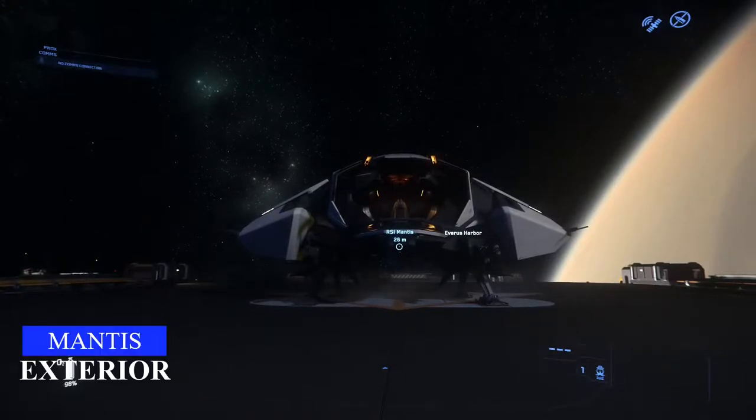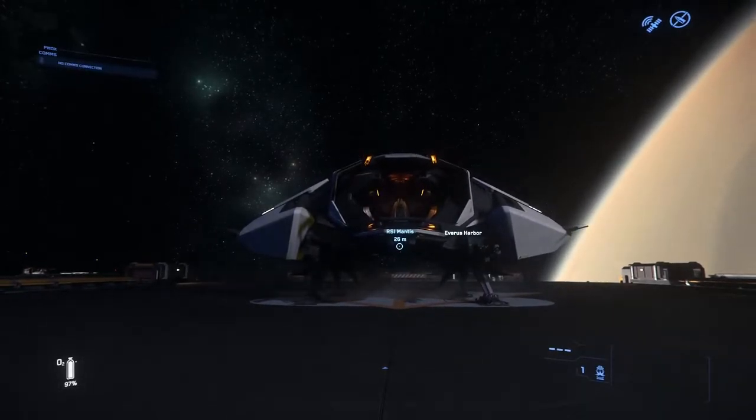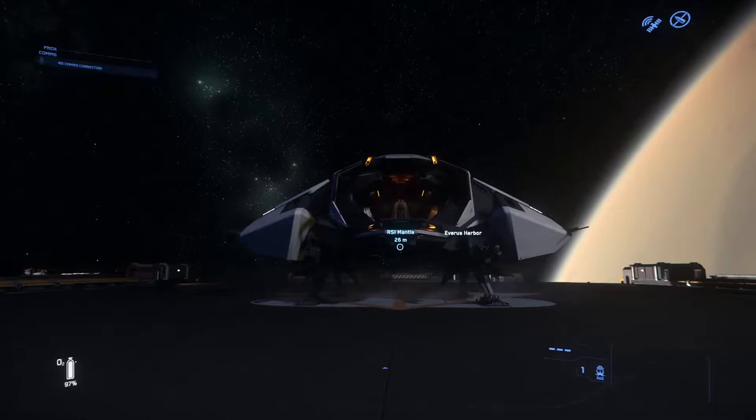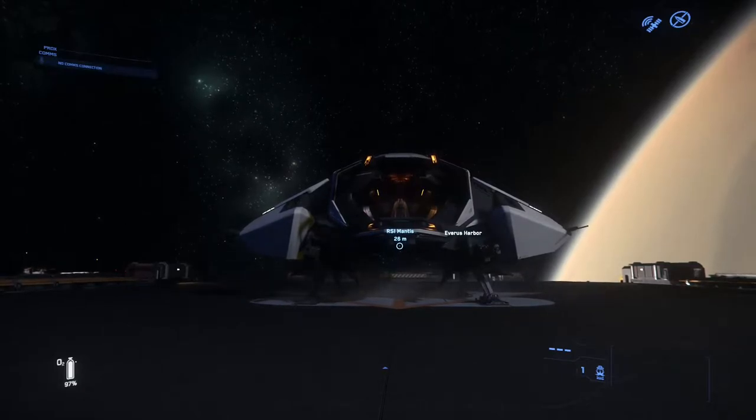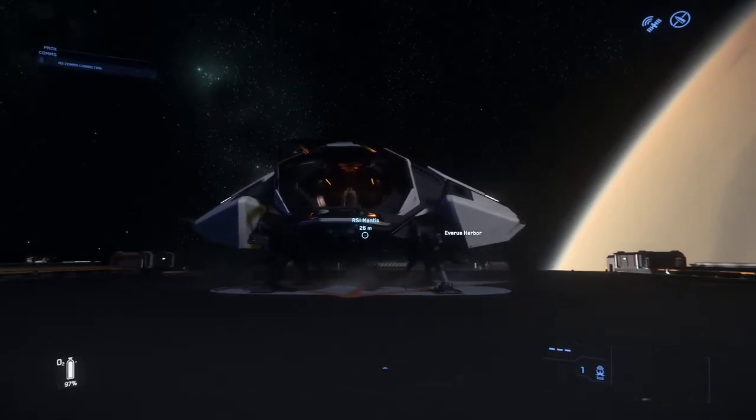Now that you know all the important stats, it's time to have a look around inside and take it for a bit of a flight. First thing you'll notice — this ship is gorgeous. It's probably in my top three favorite looking ships in the game. The Banu Defender still wins that for me, but this thing is really good looking.